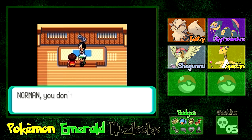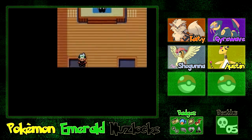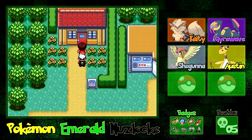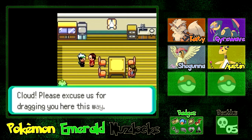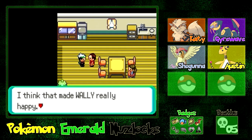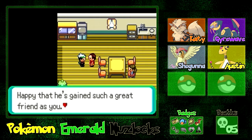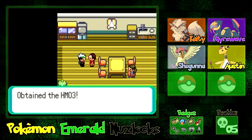Please come with me, Cloud — I have something I want you to have. Norman, you don't mind if I borrow Cloud for a minute or two? Dad, I'm done with you. You killed Jay, you killed Randall — done. Cloud, please excuse us for dragging you here. Wally's become very healthy since you went to Verdanturf Town, and we owe it all to you. When Wally left town, you helped him catch a Pokemon. This isn't a bribe or anything, but I'd really like you to have this — the HM for Surf.